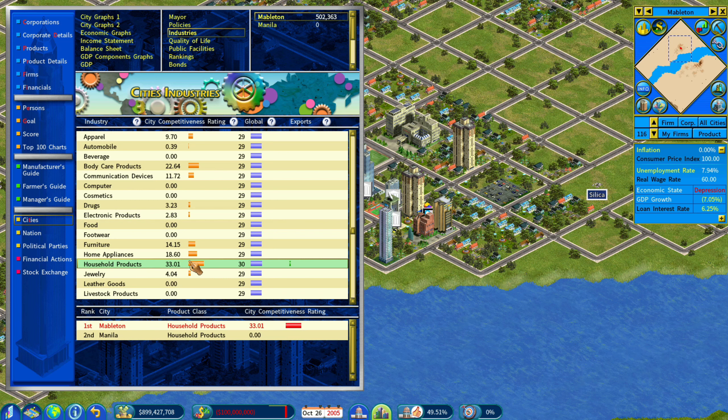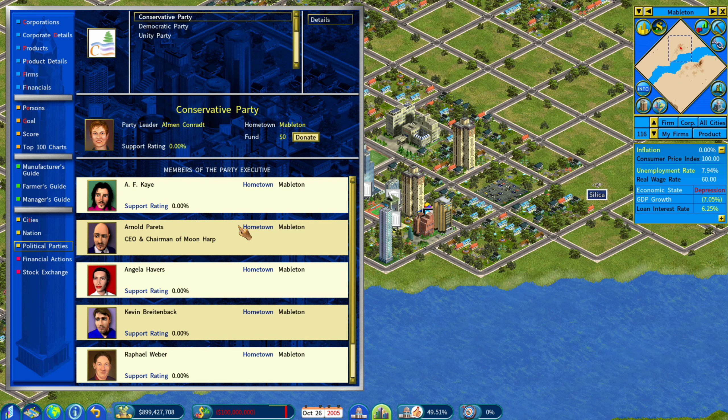Another thing that's been added is political parties. You can create your own political party or support an existing one. If you create your own political party and someone within your party wins the election for mayor, it gives you control over the city — what they call political influence — and you can then operate in government mode. Government mode is a new feature, and right here is a button for it. You can switch to government mode, which changes some of your options and allows you to build things within the city.